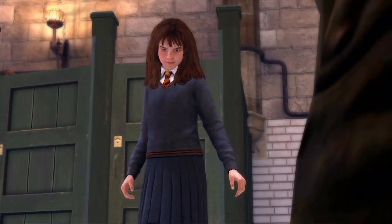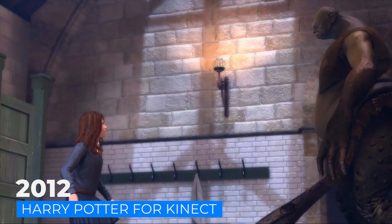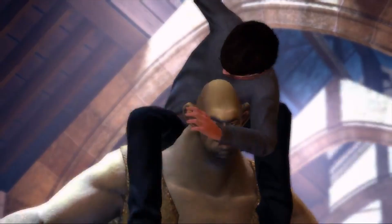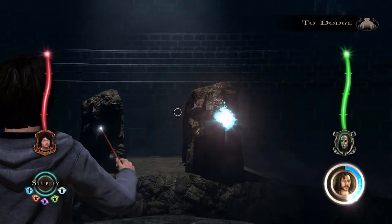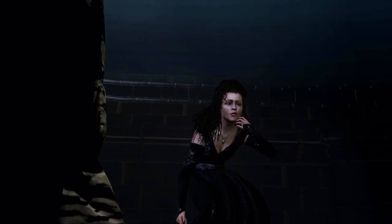In 2012, Harry Potter for Kinect was released. Kinect is essentially the device that allows you to move and perform actions in a video game — it's the older version of VR. When Hermione jumps in-game, that would require a real jump from the Kinect user. There was a lot of movement in this game, making it one of the first Harry Potter games where you could feel attached to it. To cast spells you'd stick your hand out, and to jump you'd physically jump — much more involved and immersive.